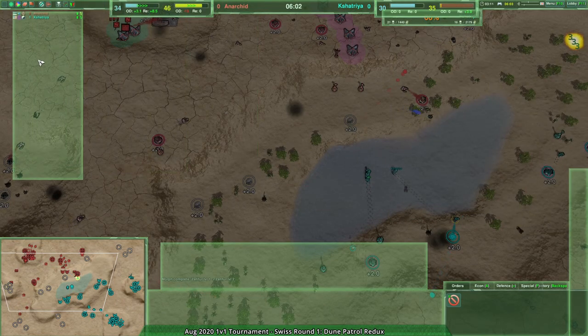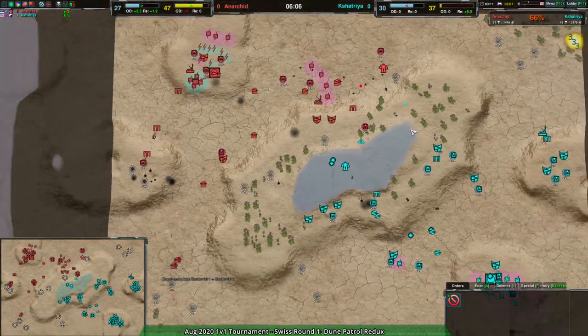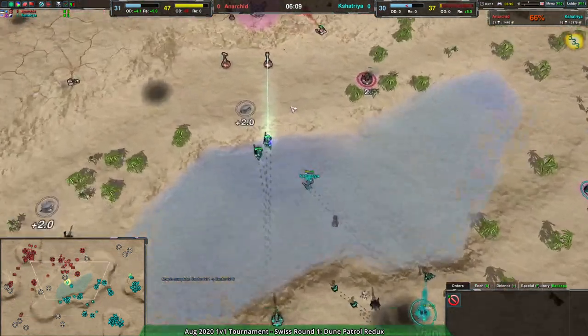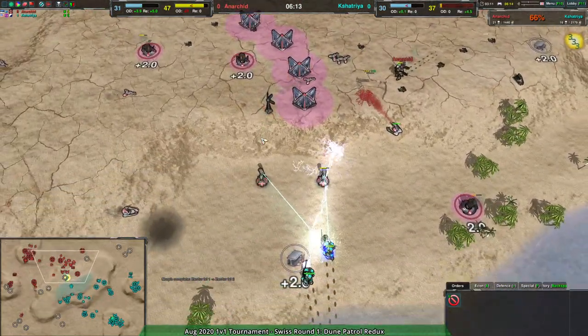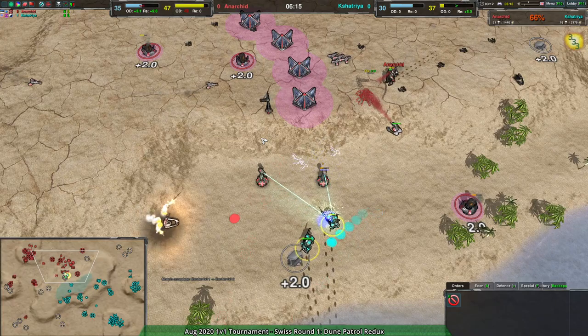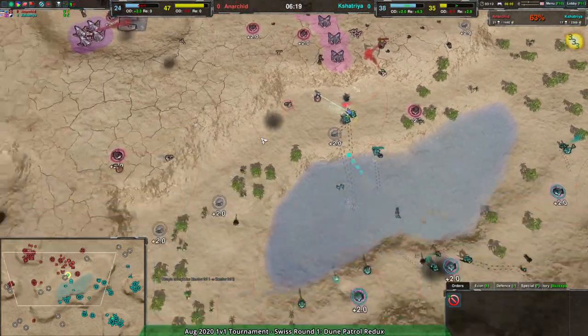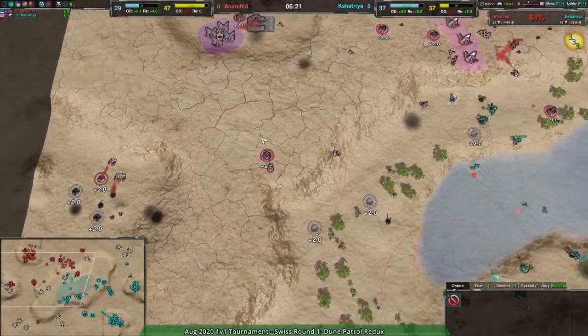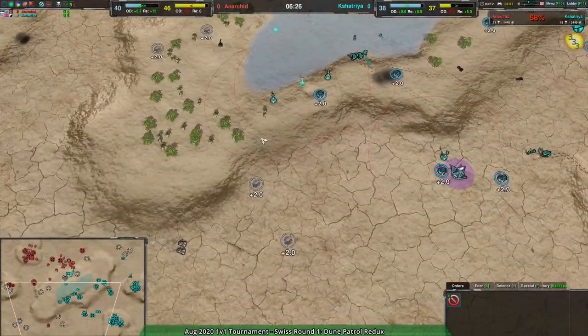The player list and attrition counter are in the wrong spot without HUD presets, which is annoying. Anyhow, setting that aside, let's get back to the game. Kashatria with a nice use of Knights here, getting through the defenses over on the south and north sides. Anarchy able to reclaim over to the west, but Kashatria is having an economic advantage having taken over the entire southeast.